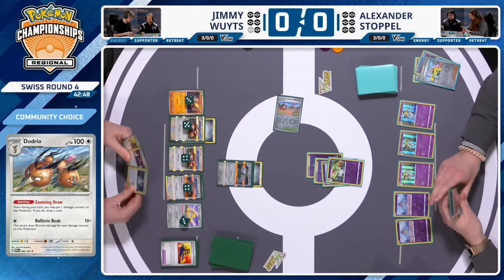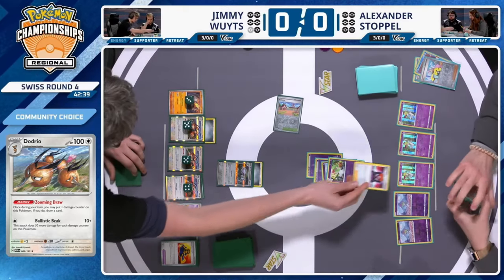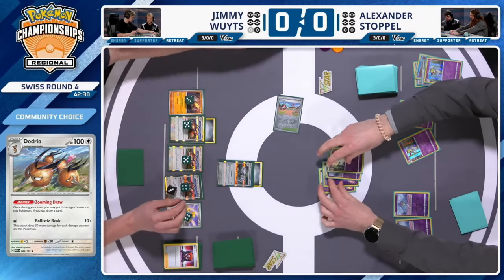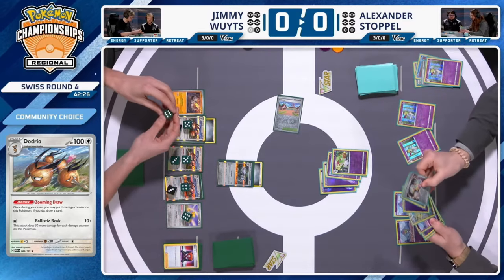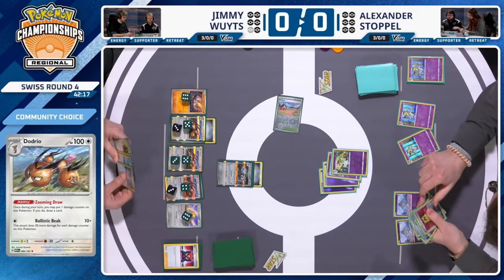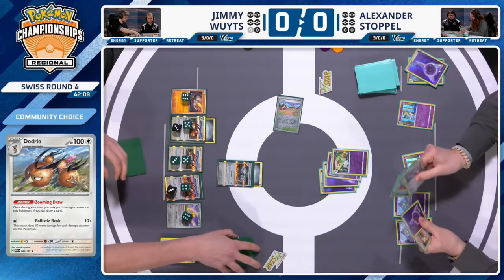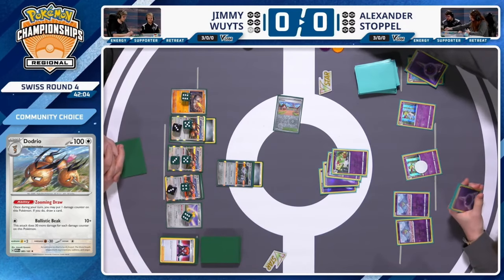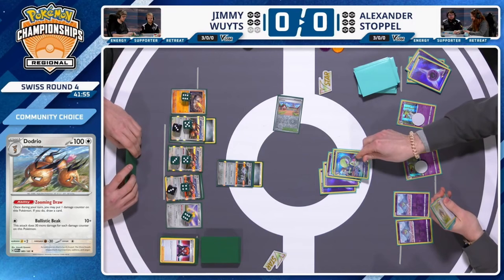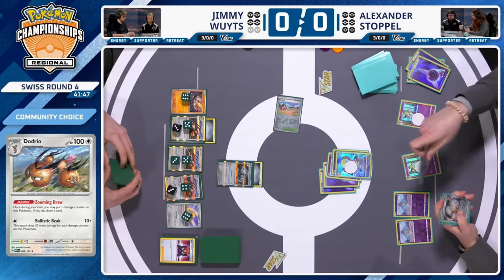280 damage is a great number that hits all V-Star Pokémon, and that's even without using a Luxurious Cape. A Boss's Orders targets the Refinement Kirlia, removing some draw options for Alexander. Earthquake strikes again — the ground is really shaking on Jimmy's bench too, with damage counters accumulating. 130 damage to the opponent's active and 150 to his own board. From Alexander's side, there's nothing like a Yoga Loop that could cause chaos — just Gardevoir tools working efficiently.